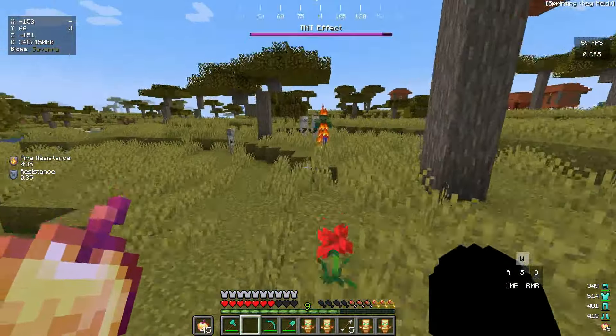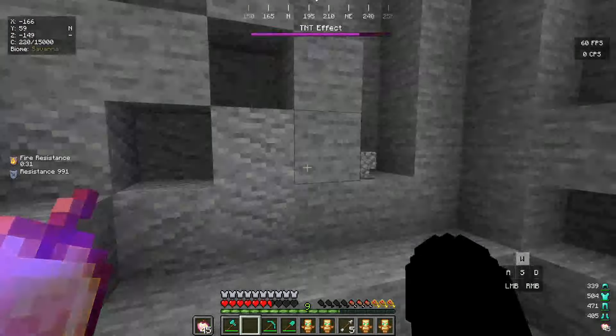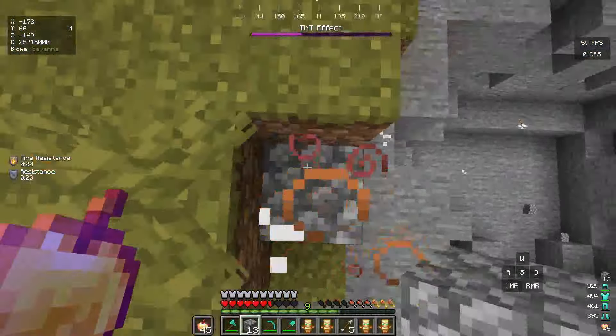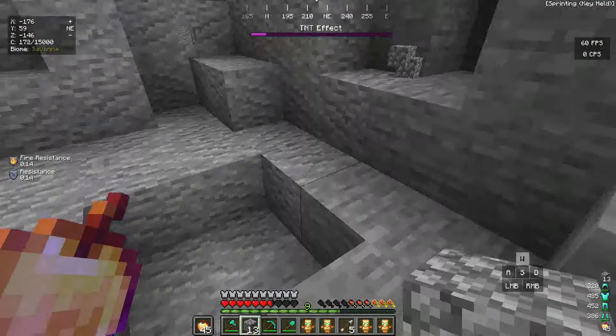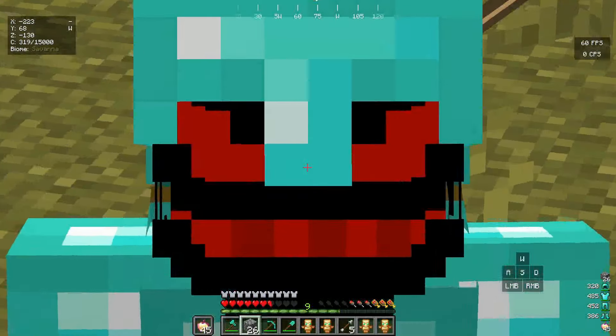There are mobs approaching — this is super good. I am a creeper myself, I am TNT itself — the most powerful version of TNT and creeper! Now to craft the next custom bread we have to find a lava pool.